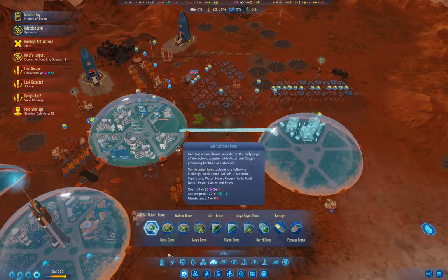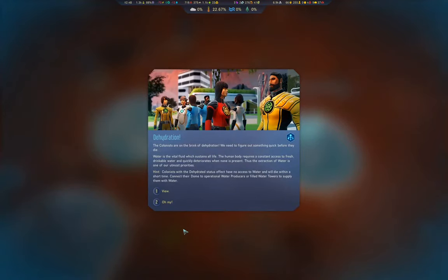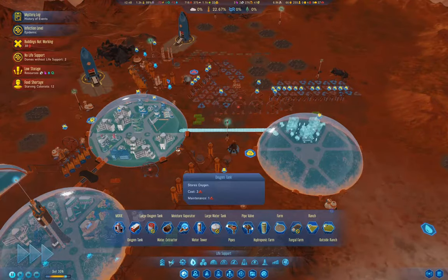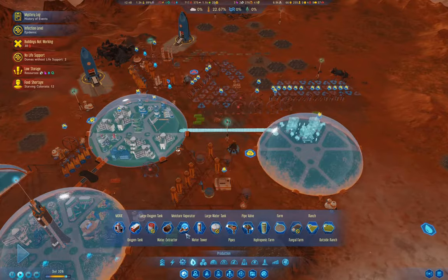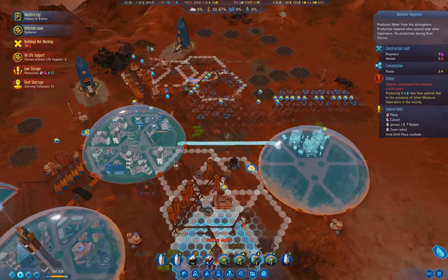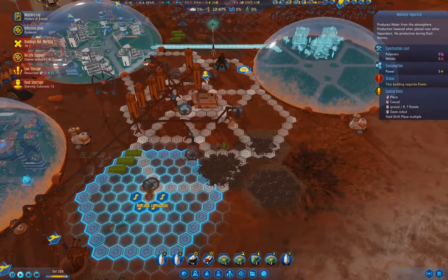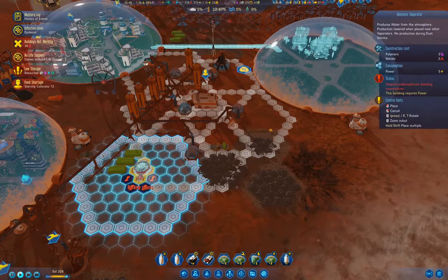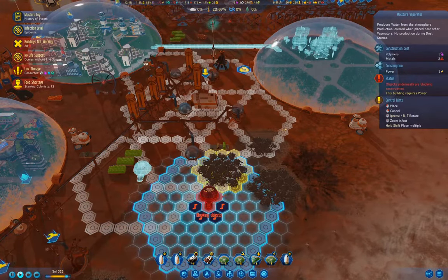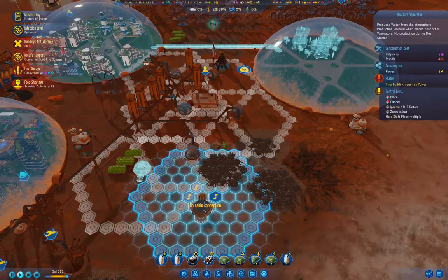Dust storm ends — we have stuff coming back online. We do have vaporators, right? We'll down tempo this. We'll grab a few of these, which we can put in like this.